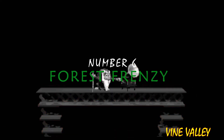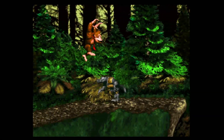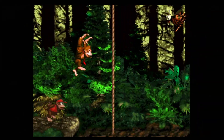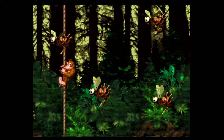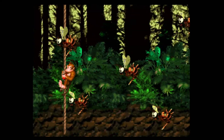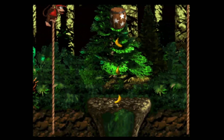Number 6: Forest Frenzy. Number six on our list is Forest Frenzy, another jungle level based in Vine Valley — the third stage in Vine Valley. What sets this level apart from the other jungle levels on this list is the vines themselves. Instead of swinging on them, the vertical vines move horizontally across the screen. You have to move up and down the vines to avoid enemies such as Neckies and Zingers, and there are also some basic Kritters to watch out for.